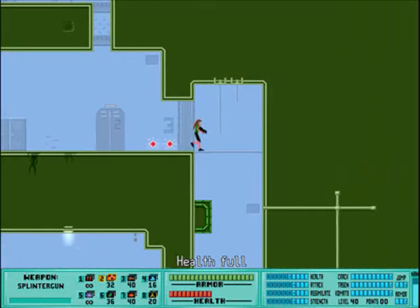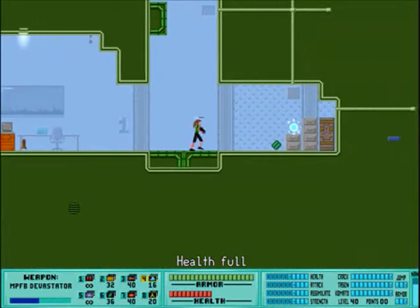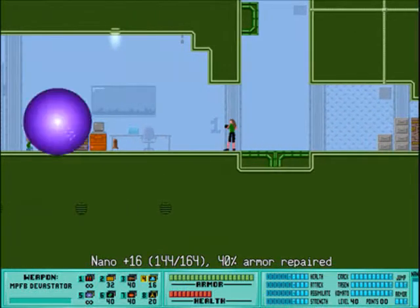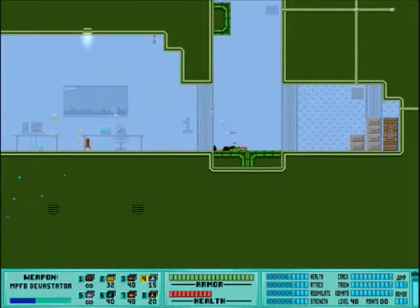I got this really cool gun here — it actually knocks you down. I think there's a big enemy down here. Look at that — blue fireworks this time.